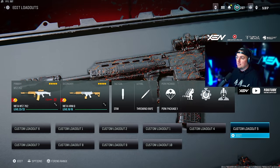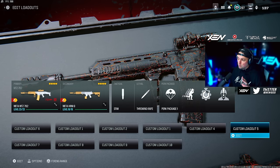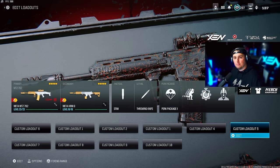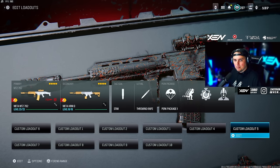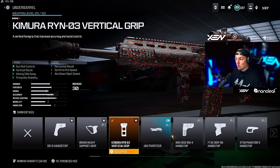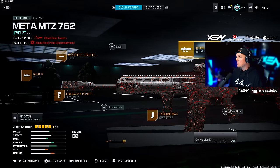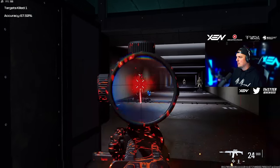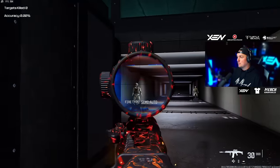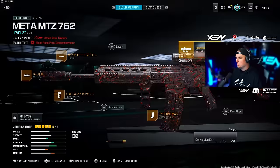Next is the MTZ 762 — not the MTZ Interceptor. The MTZ Interceptor and the WSP Swarm will be getting nerfed soon according to Raven, so keep an eye out for that. The MTZ 762 is still very solid. We've got the Jack BFB muzzle, the MTZ Precision Blackthorn barrel, the Chimera Ryan O3 Vertical Grip — let me know how you say that in the comments — the 30-round mag, and the Corio Eagle's Eye 2.5x optic. With that new muzzle it's even easier to control. You can also switch it to single fire and fire it super fast, which is absolutely insane.